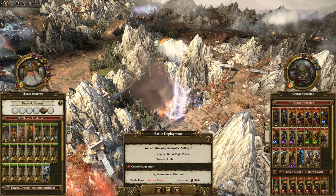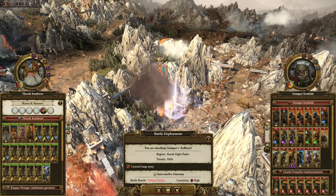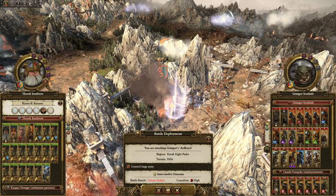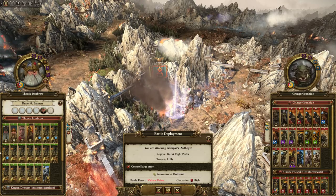Legend of Total War here, and today we've got a Saving a Disaster Battle playing Historic Iron Braille, going up against Grimgore Ironhide, where we've got a Gyrocopter Brimstone Gun Doomstack. He says in the email that he just runs out of ammunition. There's not much that Grimgore can really do here to shoot us out of the sky.